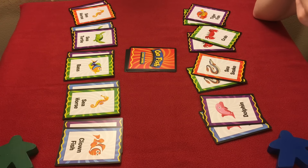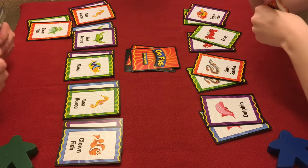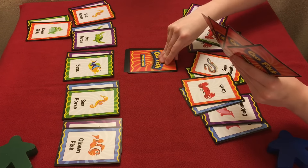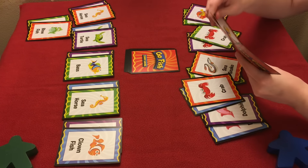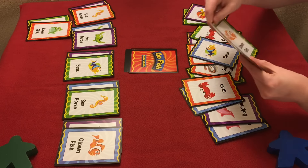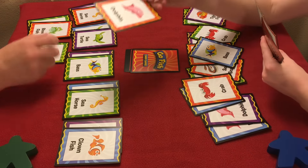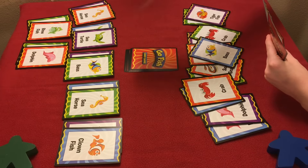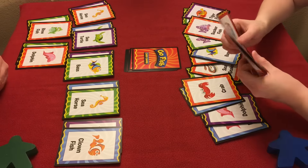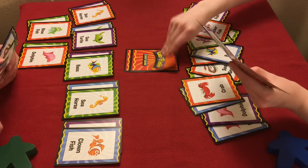Tiger fish? Go fish. I got a crab. I have a blowfish, so I gotta draw back up. I got a bass. I need to draw back up as well. Do you have a dolphin? Yes, I do! Oh, I got a sucker fish. I'm supposed to draw back up — I keep forgetting that.